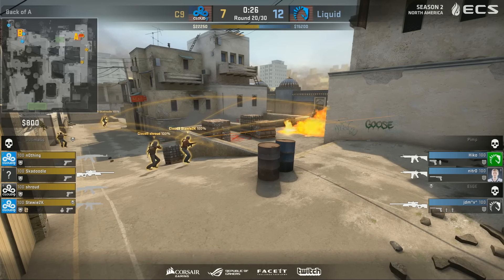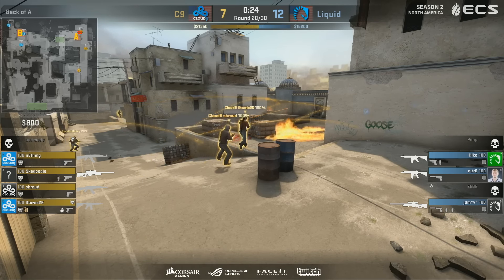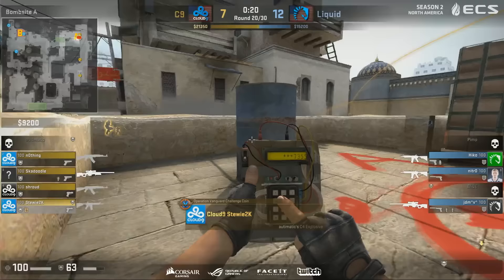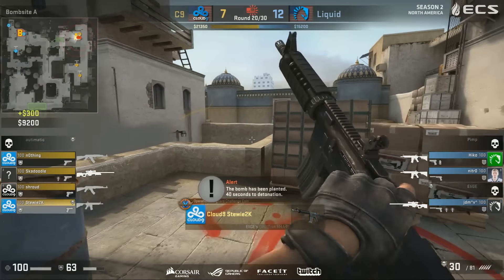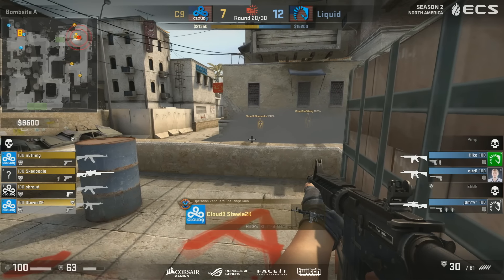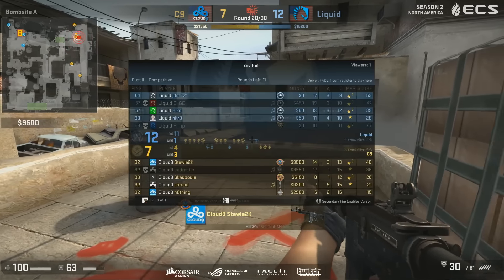At least this way Liquid can either defend very well on B or they can save those three guns, which makes a lot of sense. Sometimes it's good to just say — you know what, the round was lost at that point on long, it's done. Let's just save, move on to the next round, have a good chance there. Because as we can see, for the money, they don't really have the opportunity to do much.